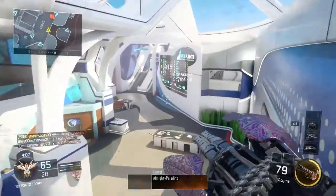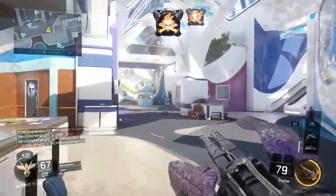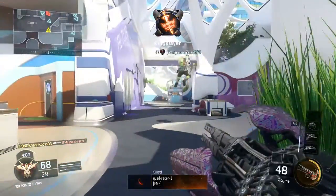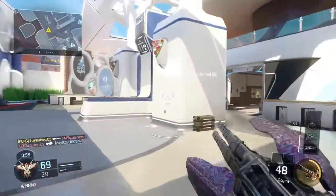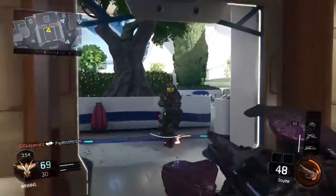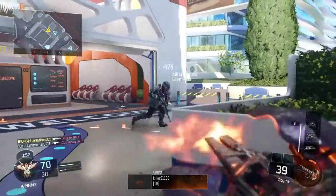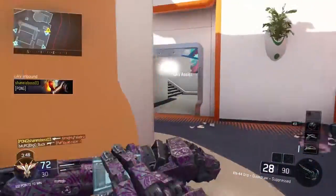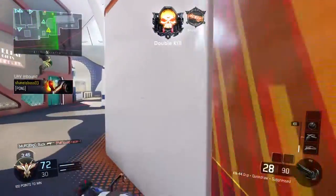I hope you guys enjoy this HG-40 gameplay video. I have 870 crypto keys saved up, and I have a feeling we might get some more DLC weapons next week, because exactly one week after they released the Awakening DLC they gave us some new weapons, so I'm really just saving up for that. Expect a supply drop opening whenever we get some new weapons. Thanks for watching, and I'll see you guys next time.